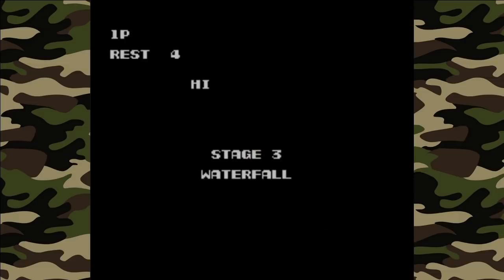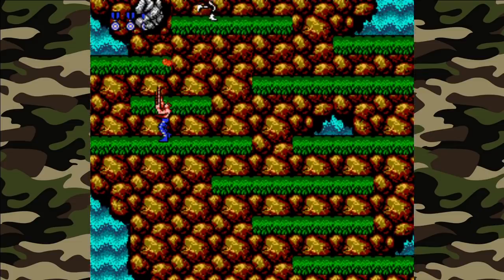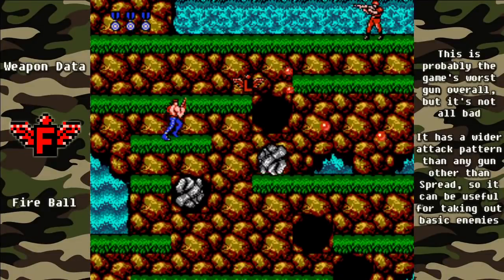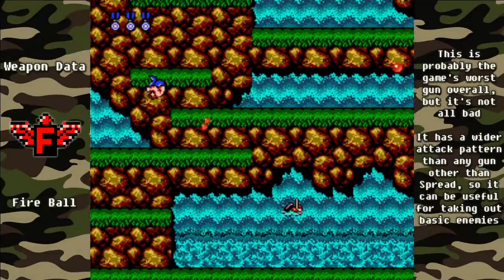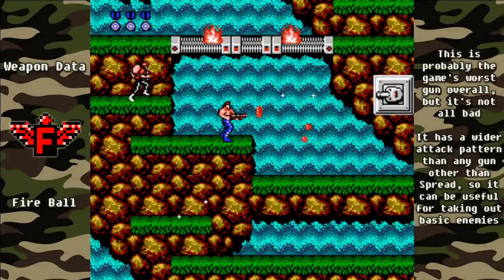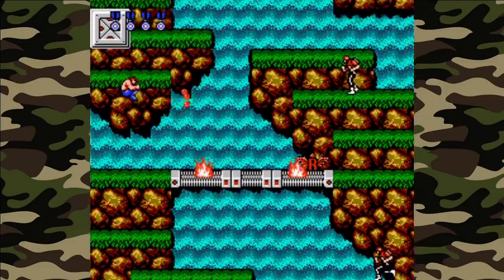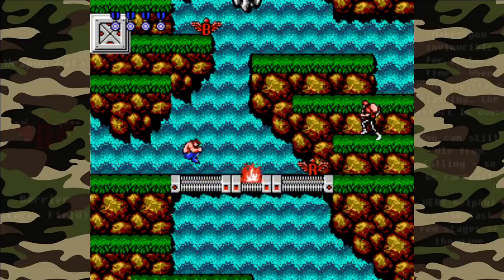We're going to be moving up in stage three, the waterfall. Be careful — if you drop down and don't land on a platform, you will lose a life. Up here you can get the F gun if you don't already have the spread. The wider attack pattern will be good against basic enemies at the beginning of the stage, and we will be able to pick up a spread gun later, so there's not a major downside to using the fire early on. Take out the turret on the right side and be cautious of enemy soldiers pouring in from the sides. Up here there are two footballs.